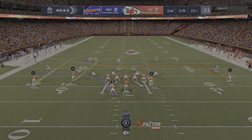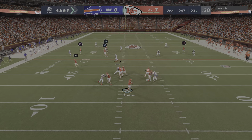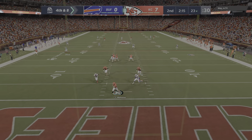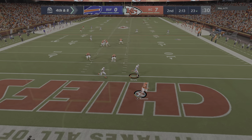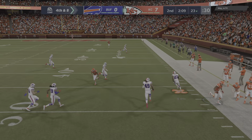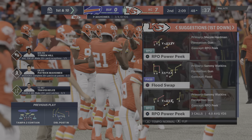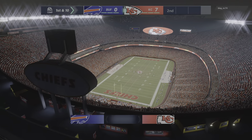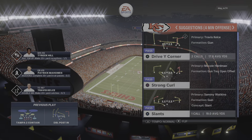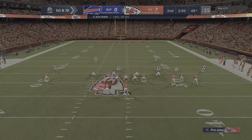This offense converted once on fourth down earlier, and now they're out there again to try once more. Flush to his right, he's got a man complete, and he'll take this to the other side of midfield before going out of bounds. Just your standard fourth down gain of 28 yards, and the drive keeps going.